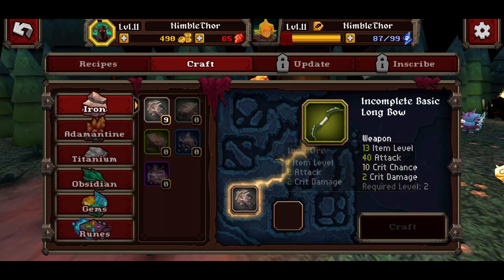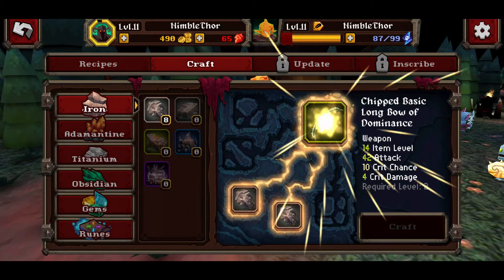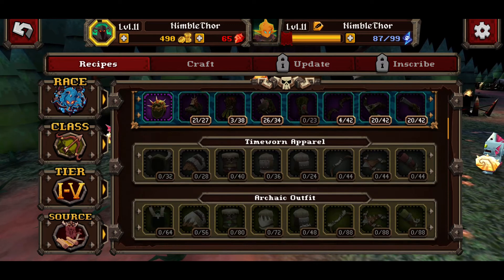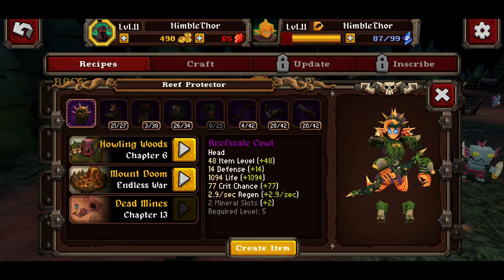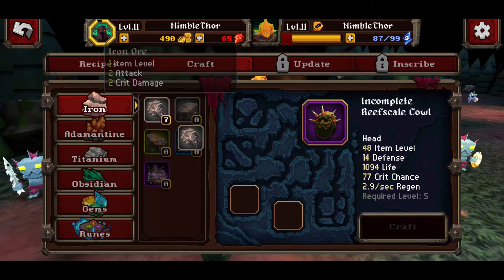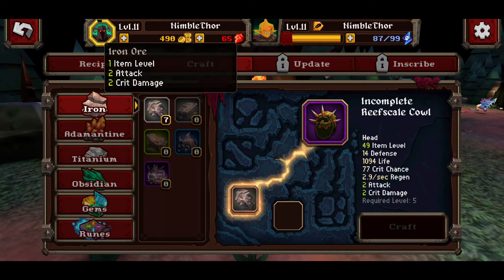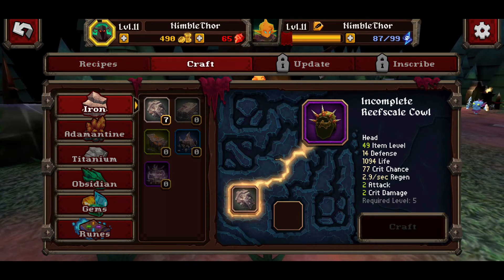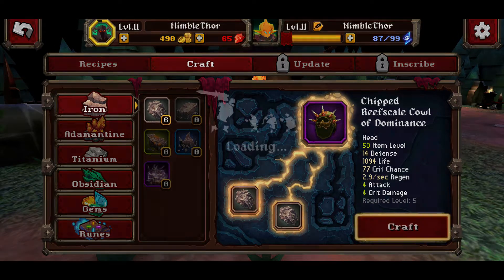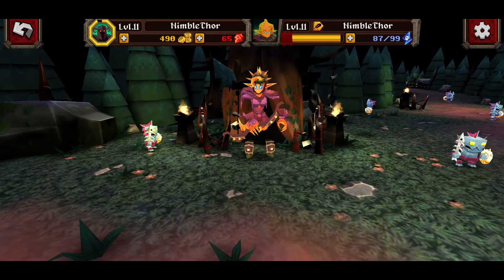This is the crafting screen where you take some iron and drag it over. After some struggling with the UI — that seriously took about 30 seconds just to drag the iron — we click craft and equip the new weapon, which is obviously going to make us stronger. We can also craft a head piece that's way better than what we currently have on. The drag-and-drop UI is something the developer should definitely look into improving.